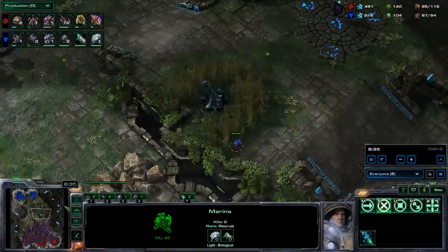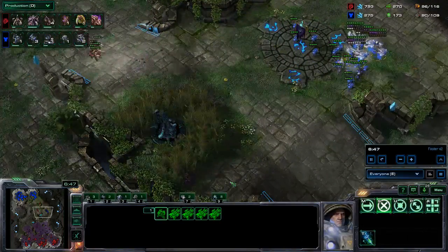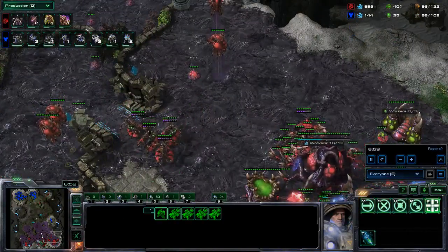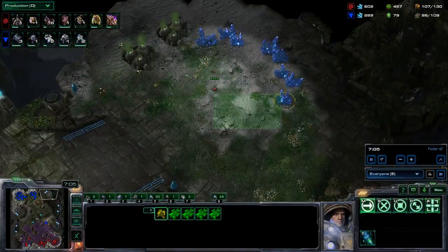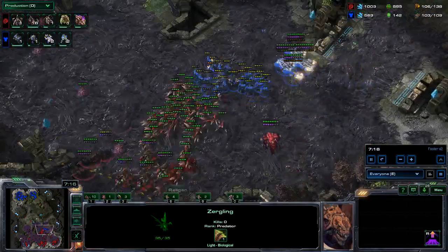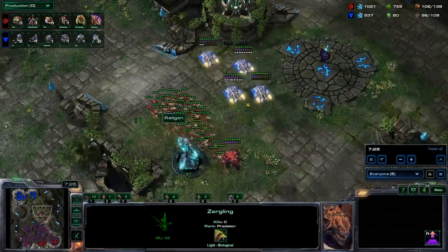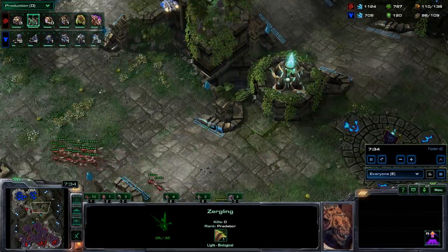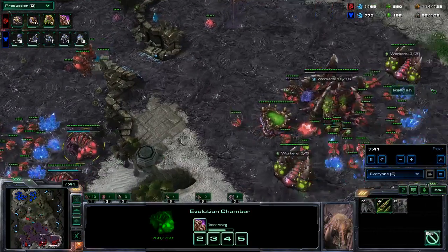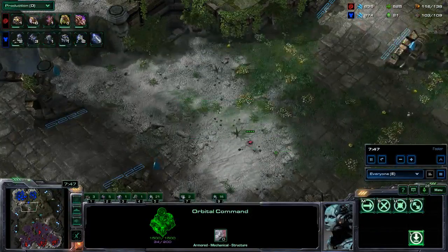I knew he had a marine there because I spotted it with a changeling. I see the medivacs flying out with the overlord so I immediately run away from there. I'm moving my units into my main base because that's where I think he's going to drop me. Sadly my infestors are not quite there. I'm burrowing units here so I can get a glimpse at his army. Right here I lost about 8-9 Lings to that widow mine - not too much. I got my hive done as well.